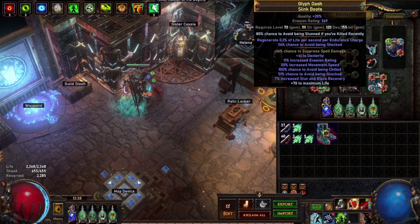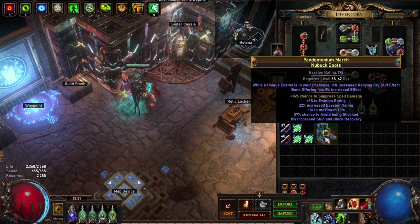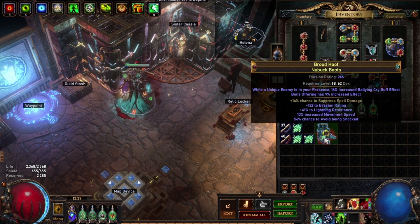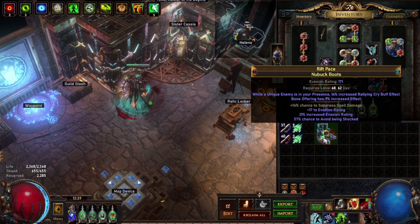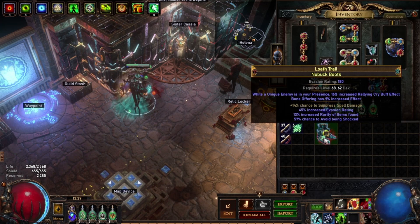These boots cost me about 5 divines to craft and they're tailored to my character — everything I want on them. You essentially just use the essences on your boots and look out for any suffix you want to keep on top of avoid being shocked. Avoid being shocked is a suffix, as are resistances. I generally go for avoid being shocked and attributes — attributes sell the best. You can craft for profit doing this, or aim for a T1 resist.